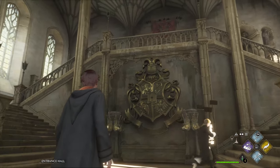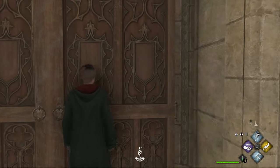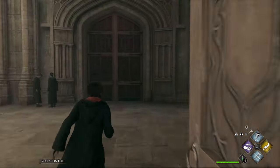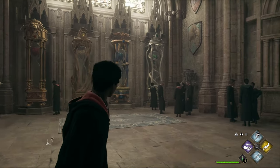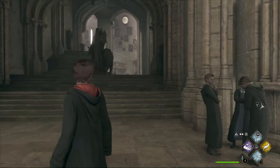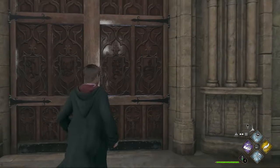We saw a little bit of this in the gameplay showcase already, so we know once we go through this big wooden door it's gonna put us right out in front of the hourglasses that keep track of house points. And on the opposite side of that is where our journey begins — that's where all of the house common rooms are.